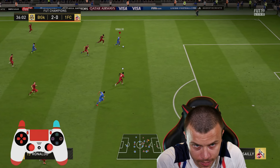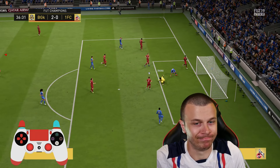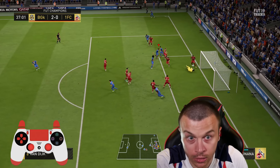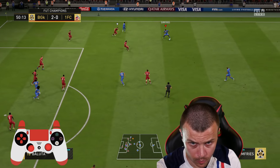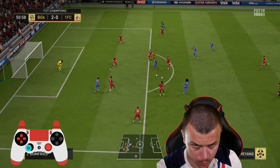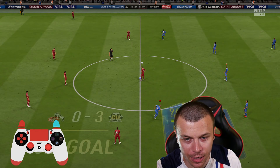Pass is good. Team of the Season Aubameyang doubles our advantage — deadly at finishing, he's an incredible finisher. Can we score one more? Driven pass, perfect one. One more save from Team of the Season. Van Dijk — how did you save that? Explain to me. Aubameyang, come on, get in there — deadly finishing once again guys.